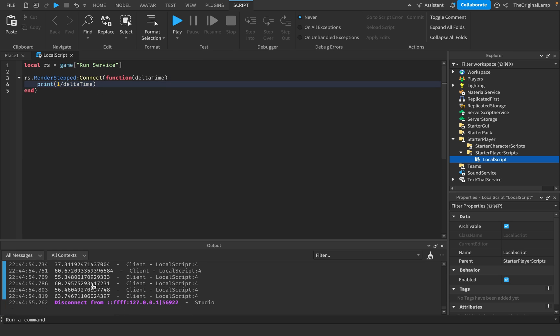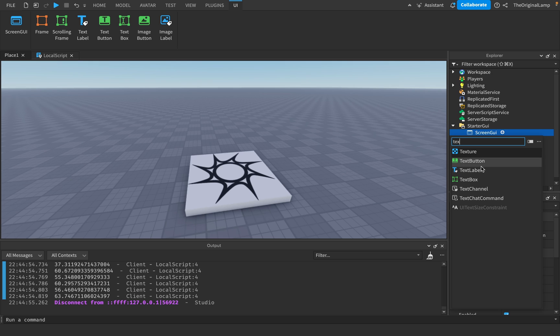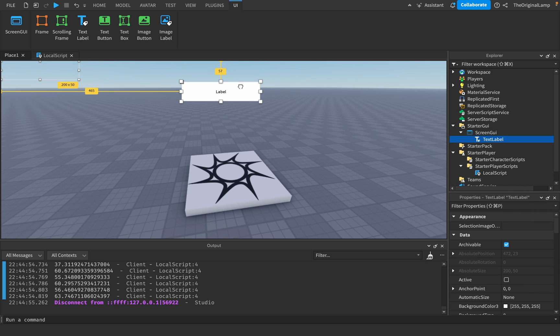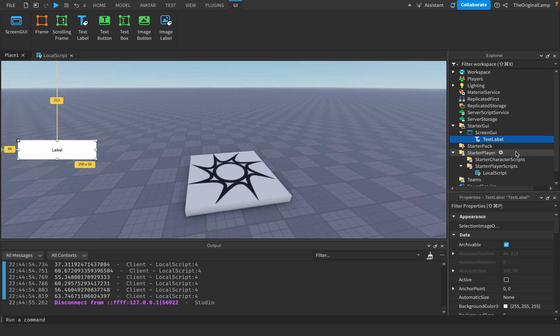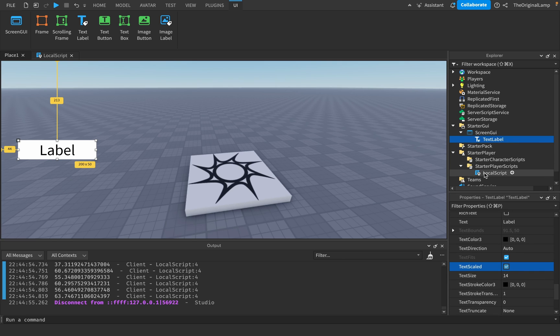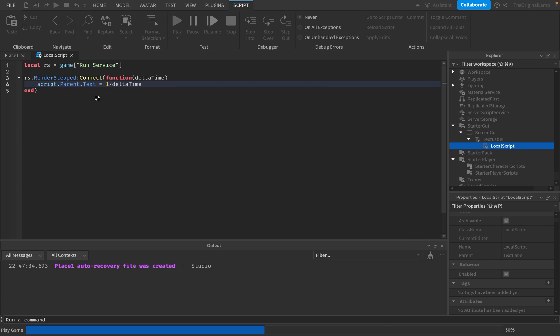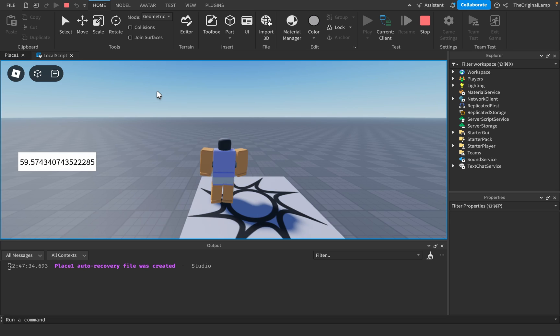Every single frame it gives us the frame rate. From here you can display it however you want. I'll make a GUI with a TextLabel, make the text scaled so it's big, put the script inside the text label, and say `script.Parent.Text = 1 / deltaTime`. If I play the game, there we go - our frame rate tracker is working.